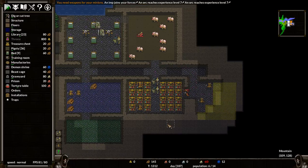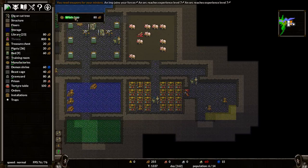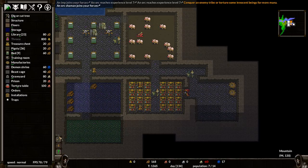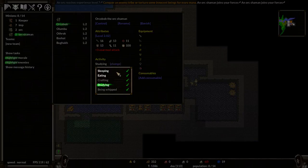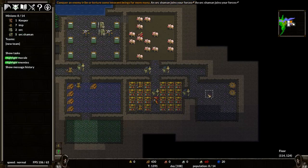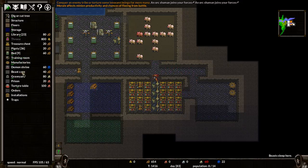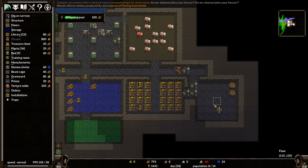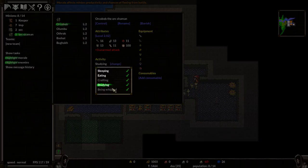We're going to build workshops so we can get some guys in here to help us. They're just there to study. We need no torture table — gotta keep that morale up. Actually I wanted a whipping post. One of the interesting things is being whipped actually increases morale, so we'll see what happens with that.